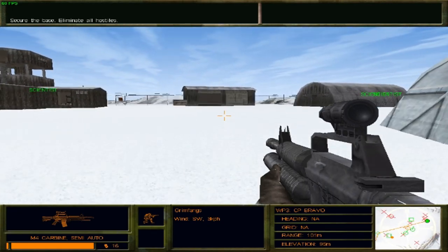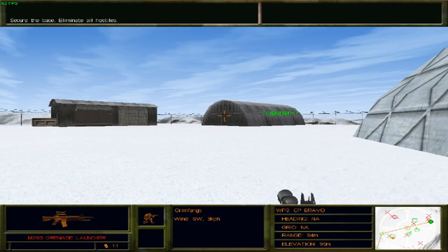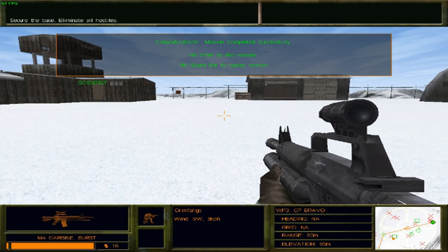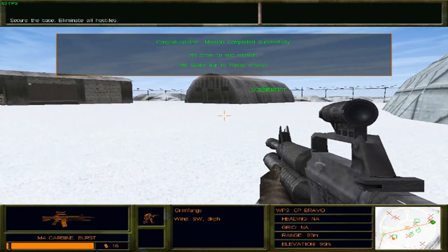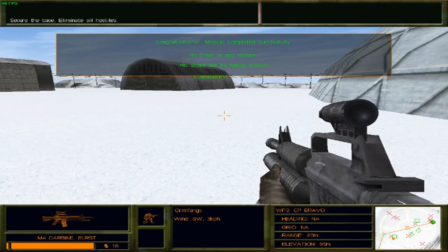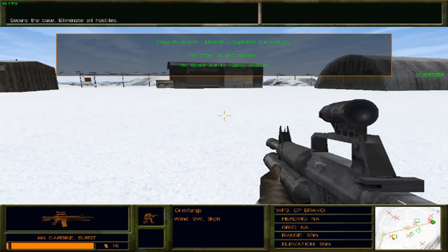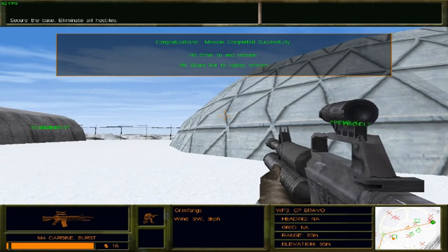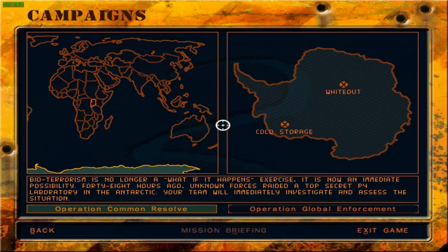I killed most of them, to be honest. There's one final enemy somewhere over there as far as the map shows — we can just use the grenade launcher. Roger, King-6. Going near buildings no longer hangs the game compared to the previous title, which is a huge improvement, especially since this game is entirely set inside buildings for the most part. One point I don't particularly like: there is no debriefing — it just moves on to the next mission, which breaks the continuity a little.